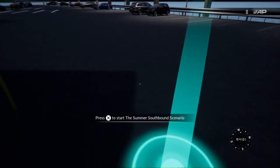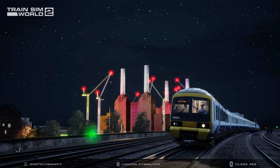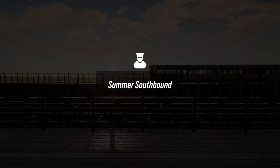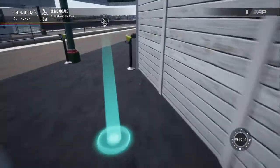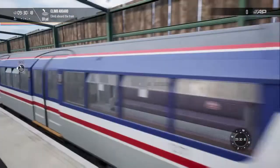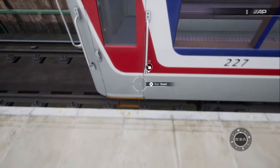Let's begin with the summer southbound scenario. This will be a service from Ryde Pier Head to Shanklin — I think it's an eight-stop service. It's about a 26-minute journey, so bear with me, and for anyone who manages to get to the end, thanks for staying. It's one of the games I've enjoyed the most over the Christmas and lockdown period. Here we go — this is the Class 483 service. As you can see it's an old London Underground unit painted out in Network SouthEast livery.